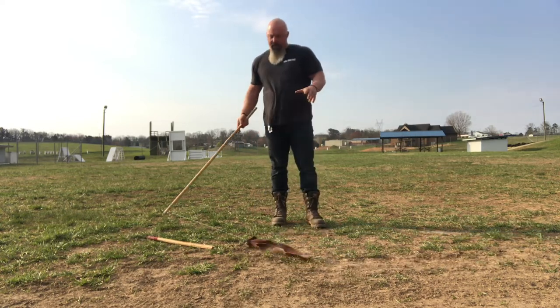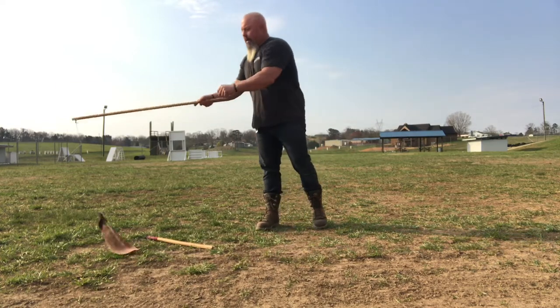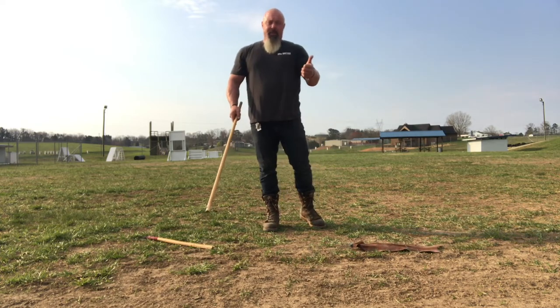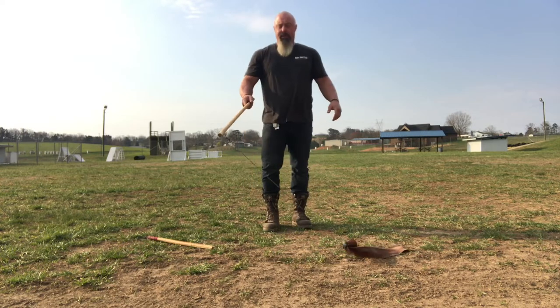The natural movement of this flirt pole is in the figure eight. So the dog goes out, they miss. They come back in, they miss. What the animal learns is: number one, my best effort doesn't get me paid — negative punishment on the operant conditioning quadrant.